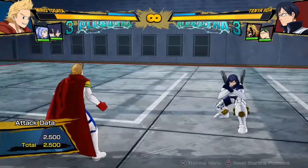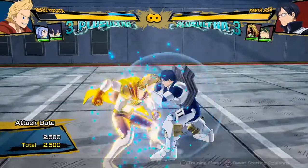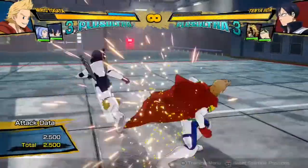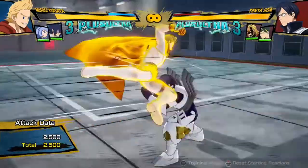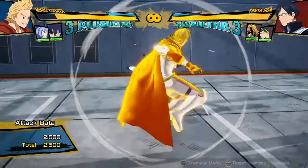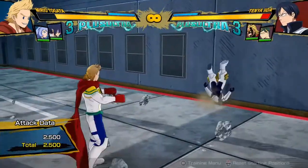So, what I would change about yellow attacks is have it so everyone's yellow attack has complete tracking, so it can beat sidesteps. So if the opponent sidesteps in your combo, you can beat them by doing your yellow attack. Is that an overpowered change? I don't know. I feel like that would make it fair, and it'd also just make it a lot more interesting.